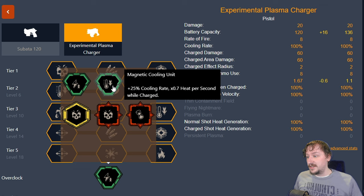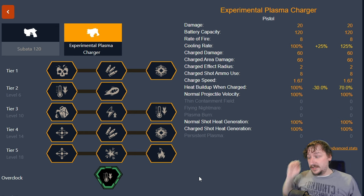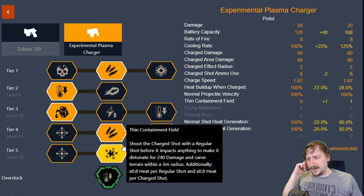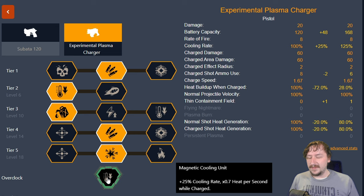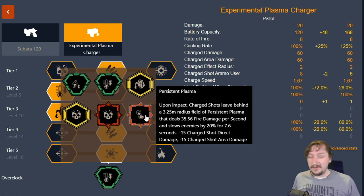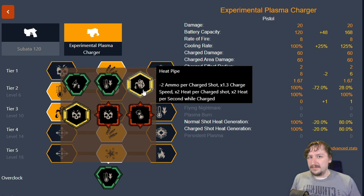Our second clean overclock is magnetic cooling unit. This increases the cooling rate and reduces the heat generated per charge shot. This can be a really good learning tool when you're first trying to EPC mine — you're not running out of bullets often and you're not overheating the gun much. However, a lot of people consider this one kind of a crutch because some other overclocks are better for this. It's probably the weakest overclock for the EPC simply because it doesn't really do anything besides help you avoid mistakes. It's a very useful learning tool, but once you've gotten good at EPC mining, it won't be as good as persistent plasma for combat or heat pipe for efficiency.